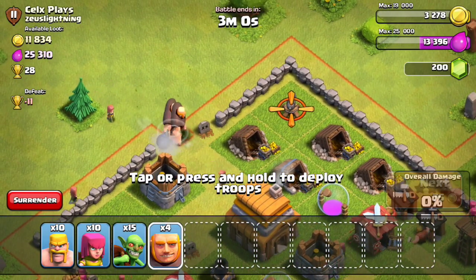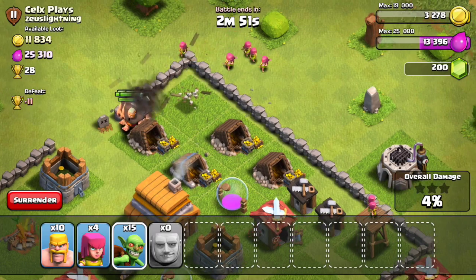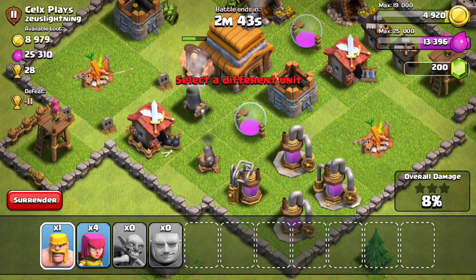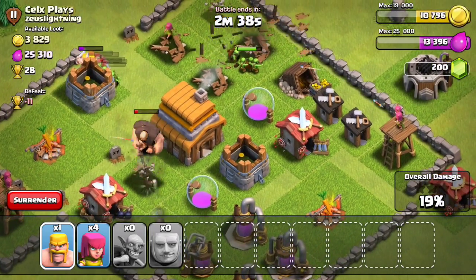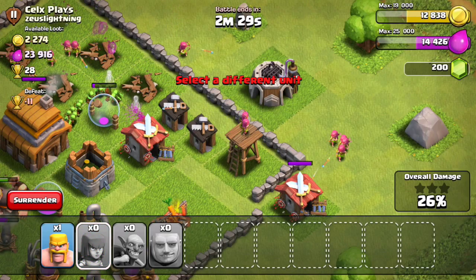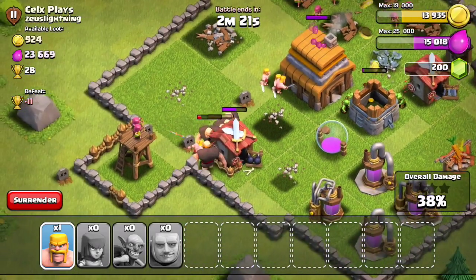I'm going for this base because it has a lot of loot — you can see there are a lot of elixirs and a lot of gold. I don't really care much about trophies, so when I search for a match I don't check trophies. My troop composition is six giants, ten archers, ten barbarians, and fifteen goblins.